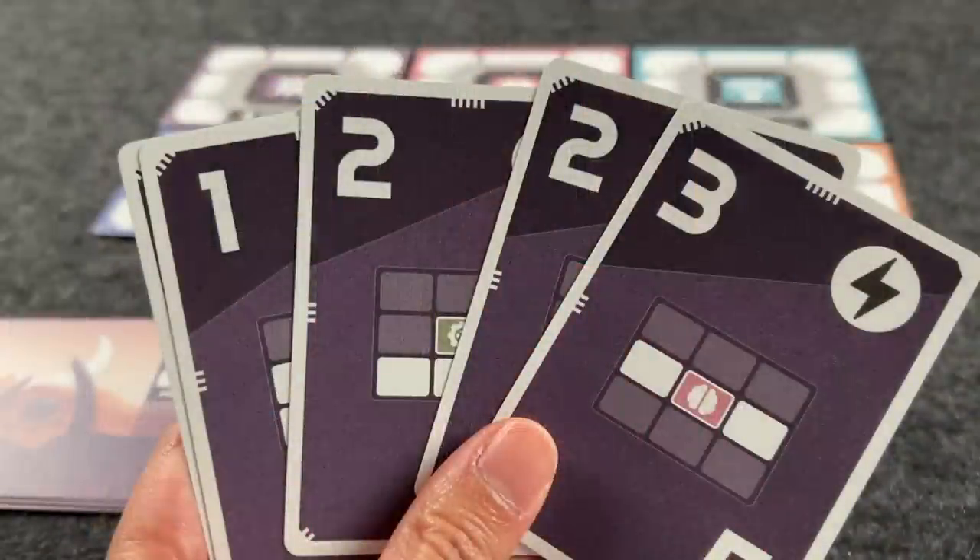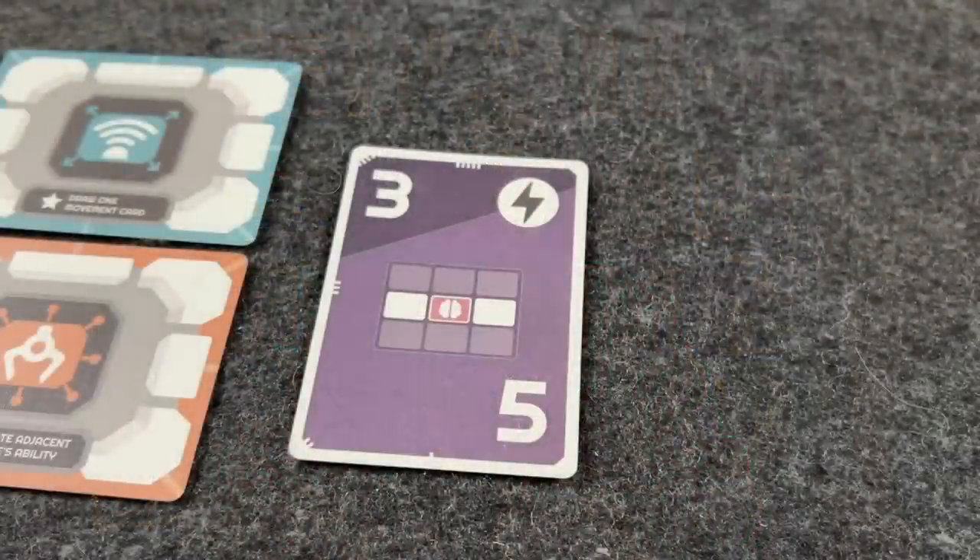You spend most of the game trying to get modules into place to meet the mission card configuration, while also positioning them for the next mission — which you can always see. The mission cards are double-sided: one side shows the mission, the other shows movement points you're allowed to use. You'll have a hand of these cards depending on difficulty, and on your turn you choose one and take those movement points. If your configuration already matches the movement side, you get the higher number of points.